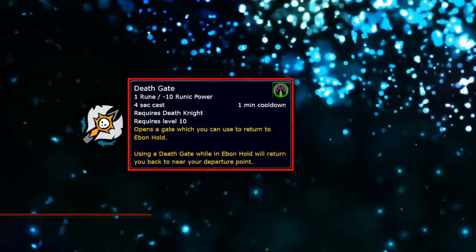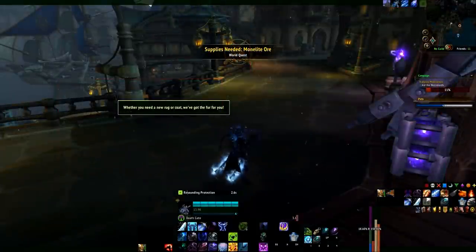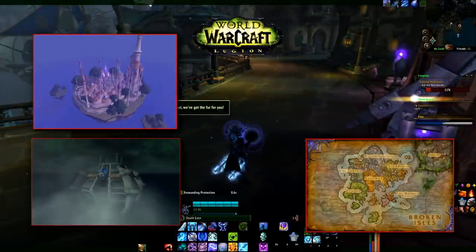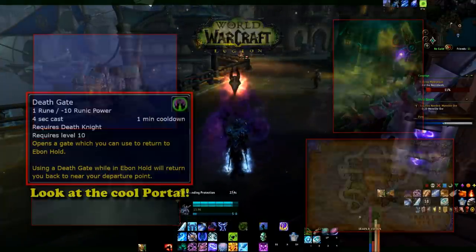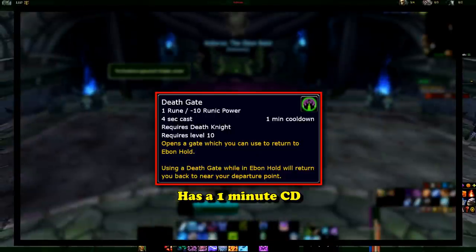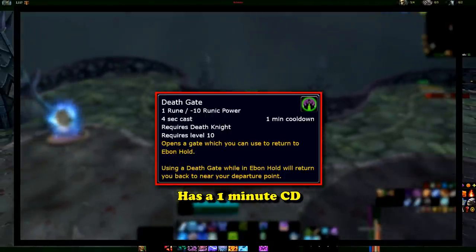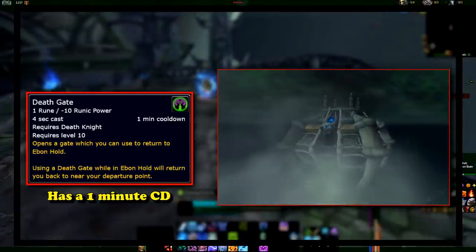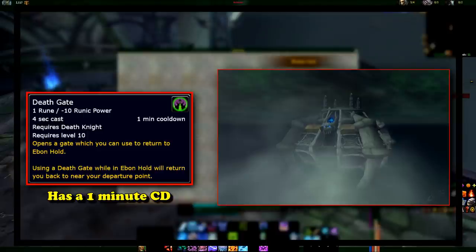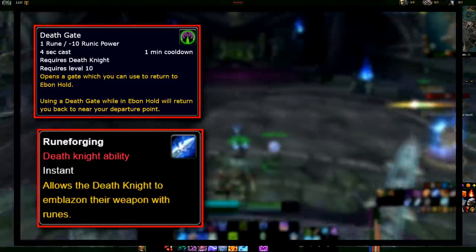At number 8, we have the Death Knight ability Deathgate. This ability allows a DK to summon a portal to Acherus, the Ebon Hold, which is a floating necropolis in the eastern Plaguelands. In Legion, Acherus moved along with Dalaran to the Broken Isles to spearhead the assault against the Burning Legion. This spell takes 4 seconds to cast and spawns a very cool-looking portal. Deathgate only has a 1-minute cooldown, which is very short for what is essentially a flavored mage portal. Deathgate is learned at level 10.